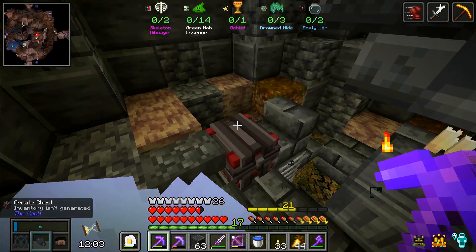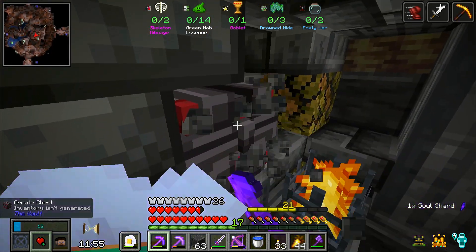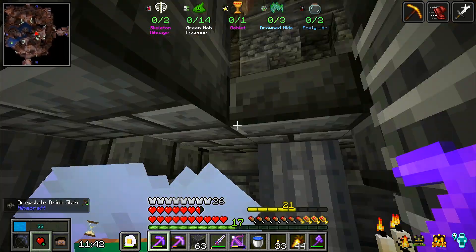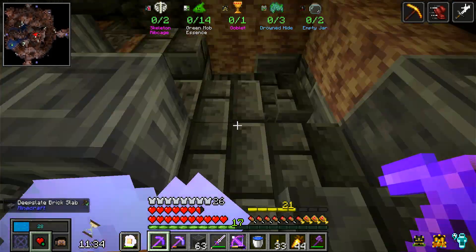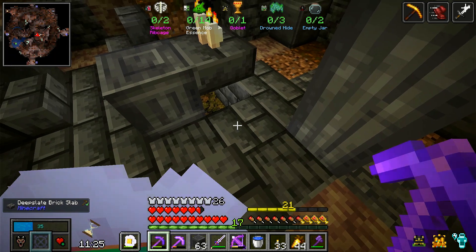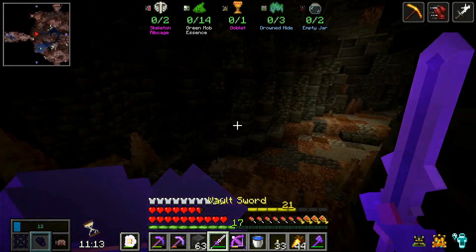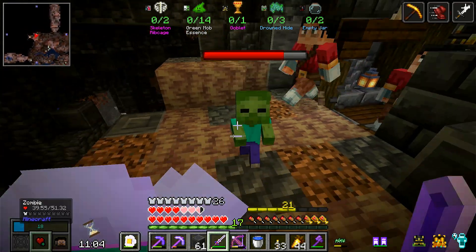The empty jar — hopefully we can get that. I think I saw some more chests. Was I wrong? We're almost about to be able to use it. Nothing right there, but there's still one more over here — we can find that real quick using our ability.